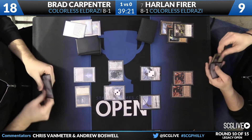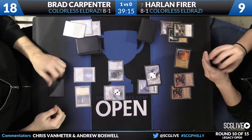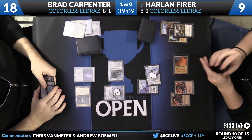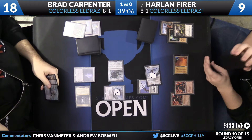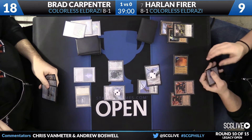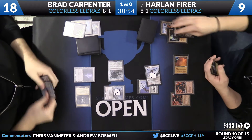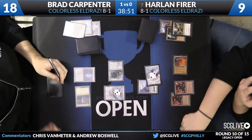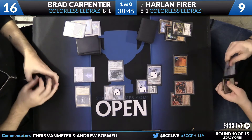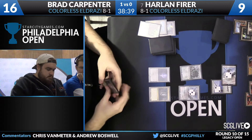Brad gets in some damage, knocking Harlan all the way down to nine. But Umezawa's Jitte is now online for Harlan — he lays a City of Traitors, equips the Endless One with Jitte, and puts it in the red zone. This is a great attack: if Bradley blocks, the Jitte can finish off both creatures; if Brad doesn't block, Harlan can kill the Mimic anyway and still have a counter left. Brad takes the two damage and falls to 16, giving Harlan two counters on his Jitte — a lot of play on this board state.